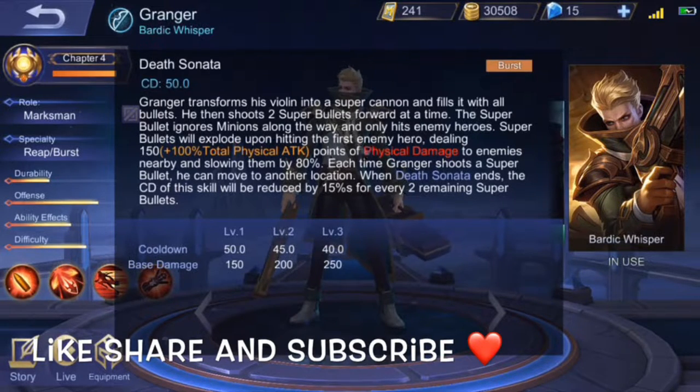Rondo's cooldown resets when Granger uses Rhapsody. Then there's Dead Sonata — Granger can shoot up to three super bullets dealing up to 100% total physical attack. Since Granger has six bullets, he can fire up to three super bullets, and each bullet reduces the cooldown by 15% per second from the remaining super bullets.